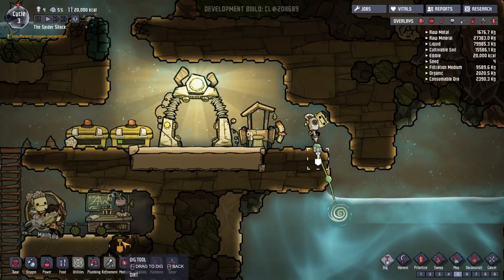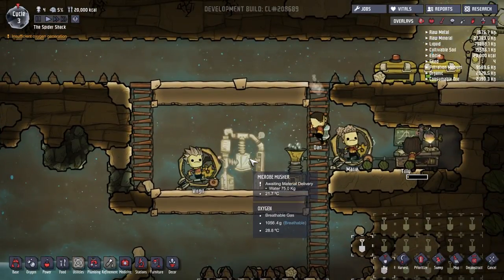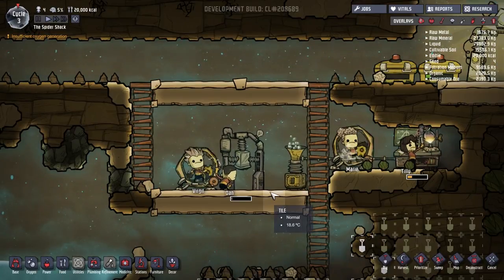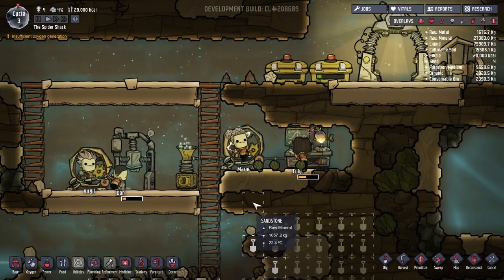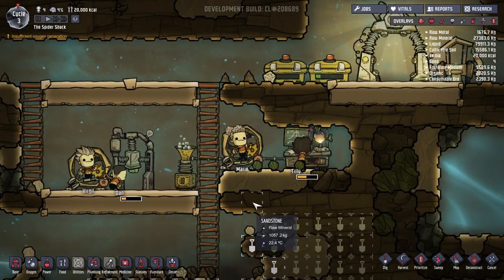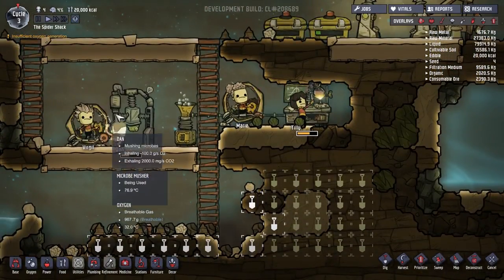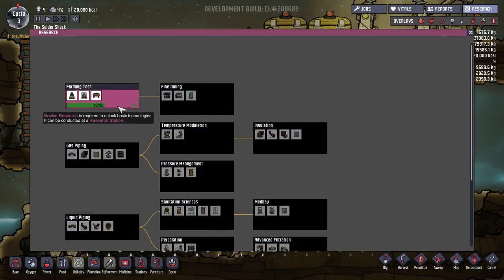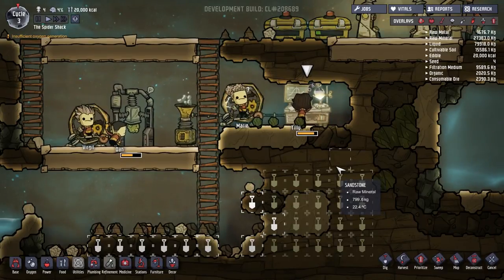He knows we need water. We need water for the microbe musher. There we go. Dan is mushing microbes. How are we doing on research? Okay. So we're getting there on farming tech. That's pretty cool. I really want to get that planter, to be fair.